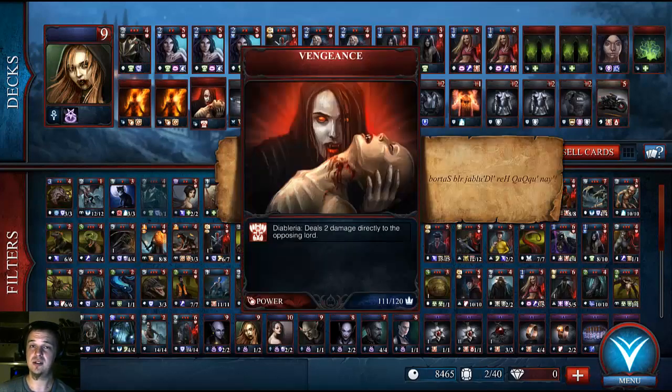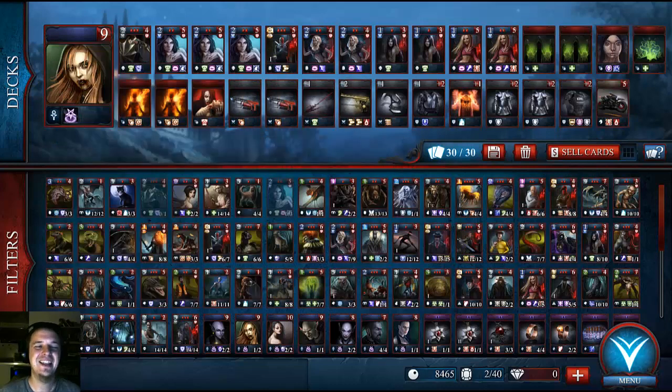The last spell is Vengeance, which does a flat 2 damage to the opposing Vampire Lord. 2 damage is a lot in this game — AI health ranges from about 15 to 20 at the highest tiers, and player Vampire Lord health is only probably 7 to 12. So 2 damage from that is extremely devastating. If I had more of these cards I would definitely stick more of them in the deck, but there's just not enough slots.